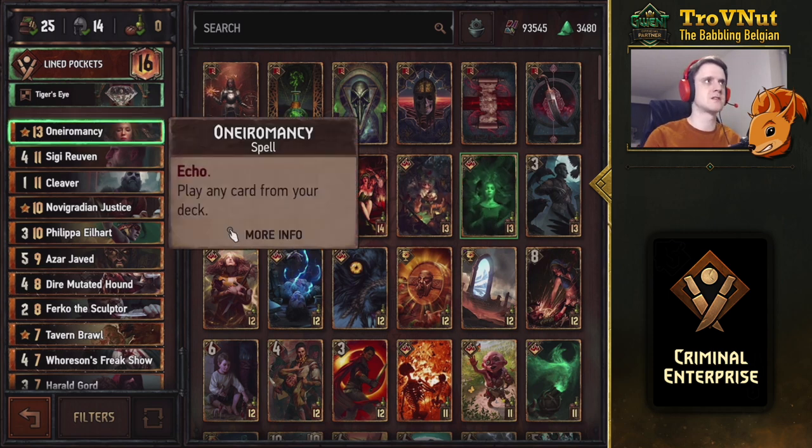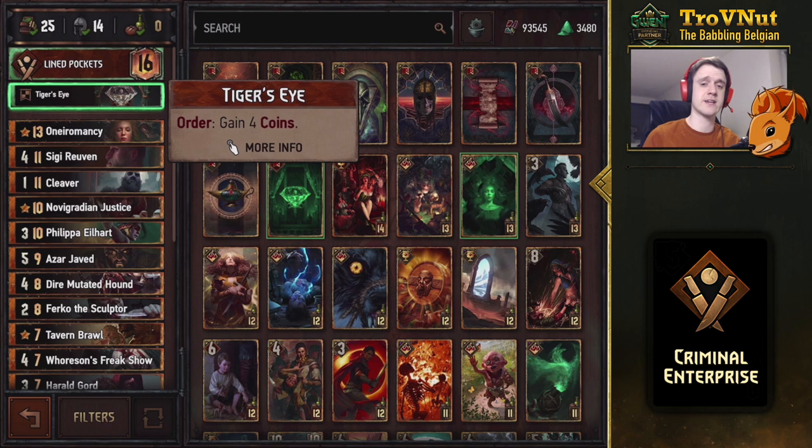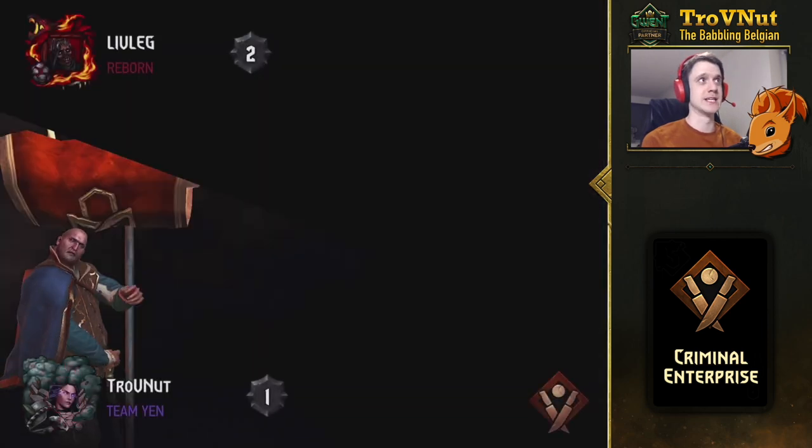Oneromancy is also in this deck, giving you a way to pull any card from your deck up to two times - also making Herald Court very powerful at the end since it counts those special cards. We also have the Tiger's Eye stratagem giving us four coins, and we have plenty of ways to spend those. With that, let's head into the example match.